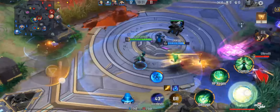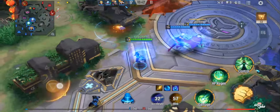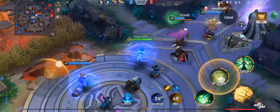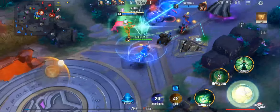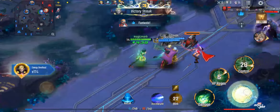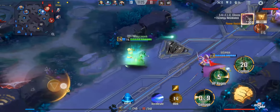Whatever you do, do not die - that is the main goal, because dying just feeds the enemy team. Just don't die and you are helping your team - trust me. Heal them as much as you can, fire off more of these shots, and control them when you can. Heal your friends.